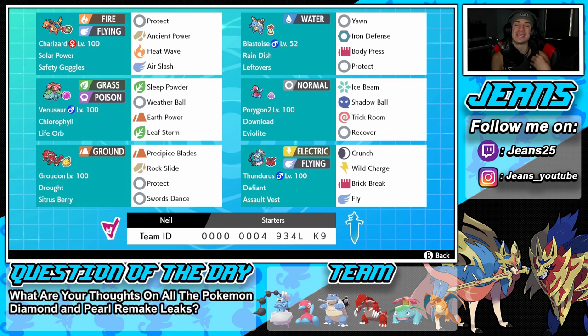Starting in the top left corner we have the one and only Charizard — this Pokemon is an absolute monster in the Dynamax format. It has Solar Power and Safety Goggles as its item, with Protect, Ancient Power, Heat Wave, and Air Slash for its moves. All three starters are G-Max, so it's gonna be a lot of fun to use any of them when Dynamaxed.